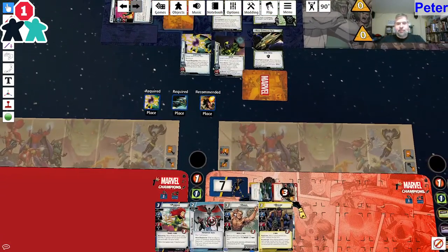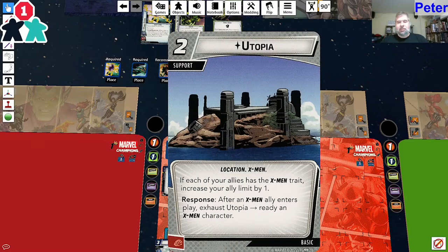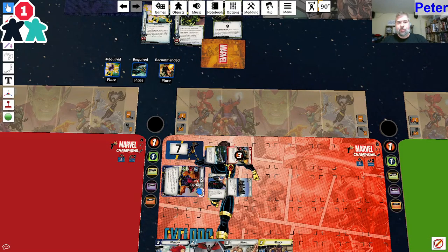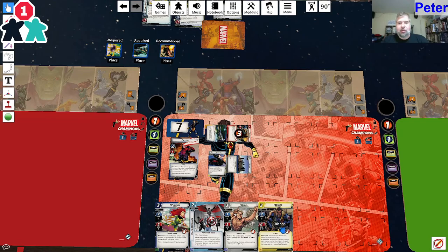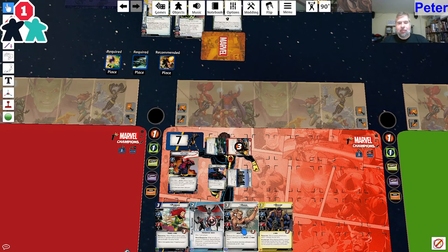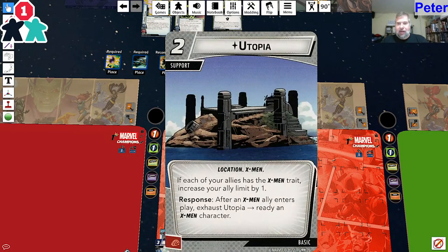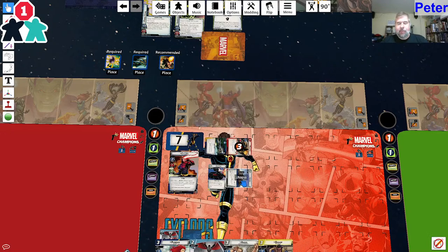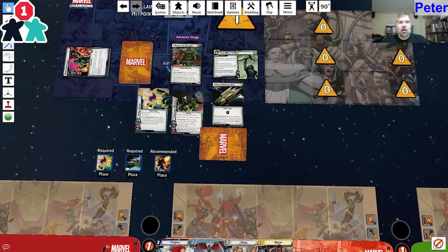That's gone. When Wolverine came into play, I exhaust Utopia to ready an X-Men - which will be myself. I can play Phoenix for two and Angel this turn, since Angel costs one. Utopia increases ally limit by one if your ally has the X-Men trait. I can just play Phoenix so I can grab a card from my discard pile.